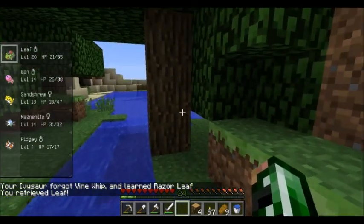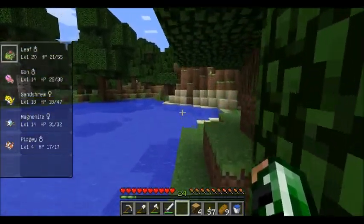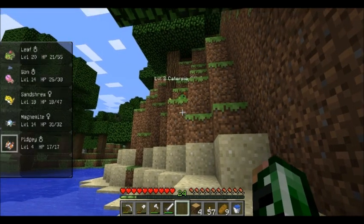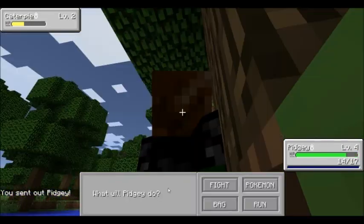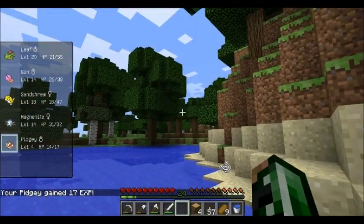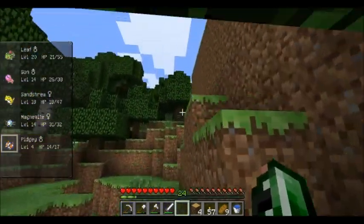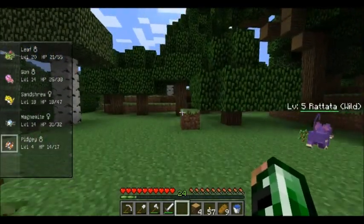Hey, a Caterpie! I would like to catch the Caterpie. I don't know if this is going to be enough to take him out or not. Yep, dang. Weedle and Caterpie both drop string. So if we get lucky enough and we fight enough Bug Pokemon, I could finally make a dang bed. Or I can go back to the plains and try and fight some Mareep, which would be probably the more advisable plan.